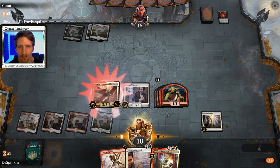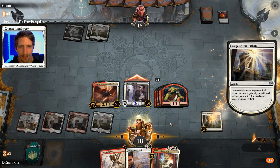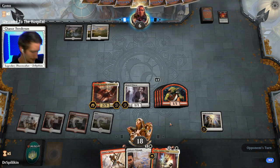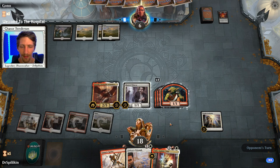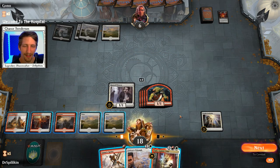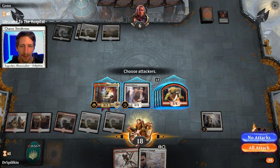Now we can go ahead and get down our Aurelia and plus the Hunted Witness, then just attack in with the Hunted Witness - a non-seven/seven Hunted Witness, that's crazy. I just felt like a bug or something on my arm - it's Georgia in the summertime, the southeast US is just filled with mosquitoes, ants, and moths. The summertime is just a feeding fest for them. Let's go ahead and throw down Tajic - I think this is actually going to be it for game one, these games go pretty quickly.